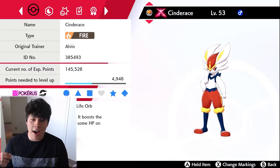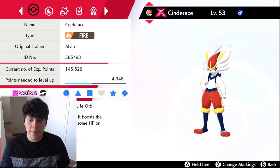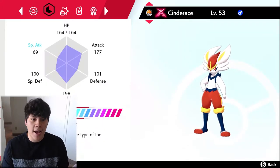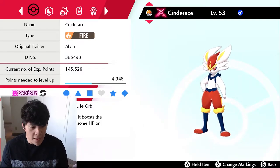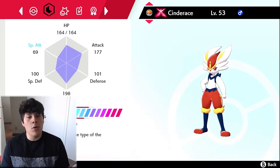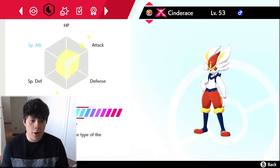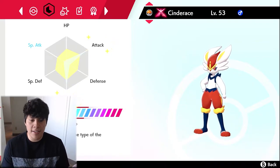Our team builder today is going to consist of Cinderace. In my previous video with the Urshifu battle, I gave a hint as to who we were going to build around next, and that Pokemon is none other than Gigantamax Cinderace. We've got Life Orb as the item, Libero as the ability, and this is the only Pokemon with a Dynamax level of 10 since it's our main build. We have 252 Attack EVs and 252 Speed EVs, with the rest thrown into defensive stats.